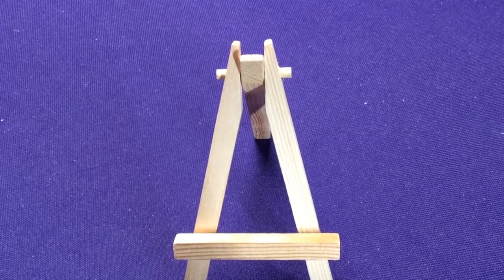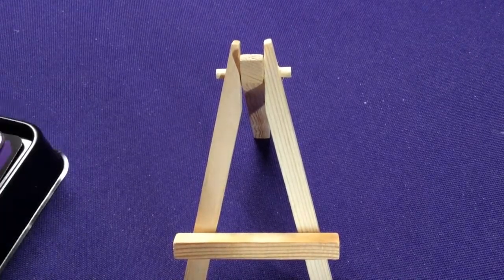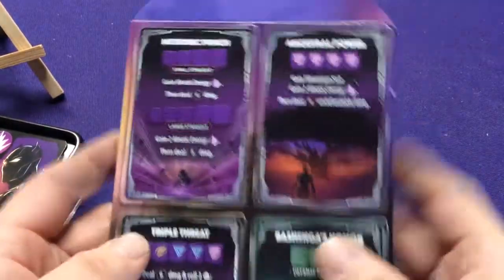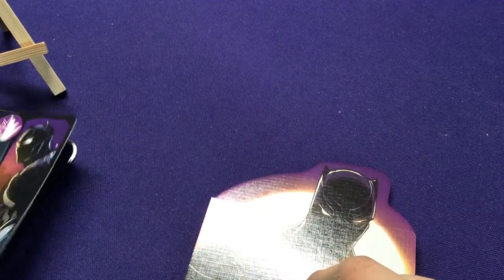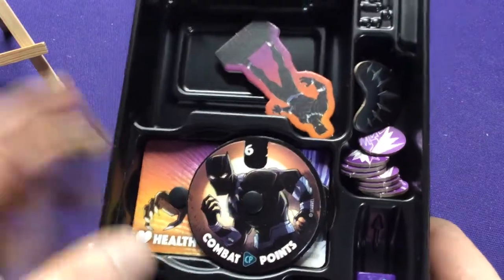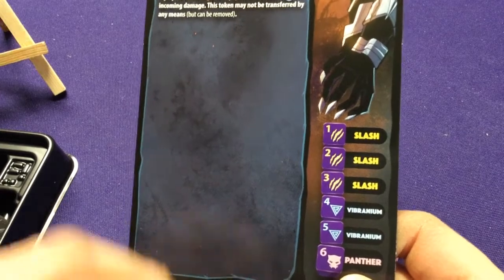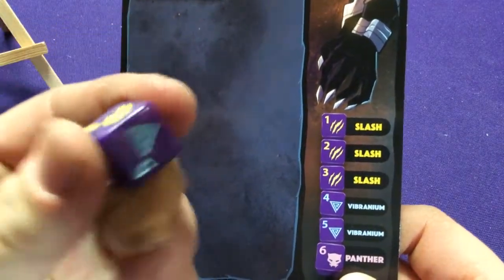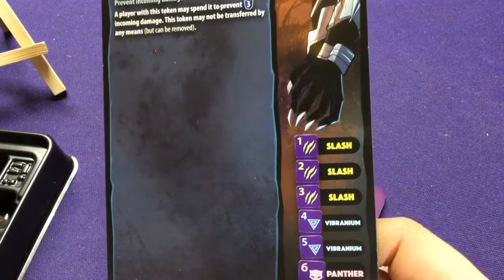Next we're going to look at King T'Challa — Black Panther. Here's his board. On the back we've got the panther statue with Wakanda in the background. Looking at his token tray: CP, health dial, his figure, bunch of tokens. His dice include yellow slashes, Vibranium Triangles, and the Panther symbol.